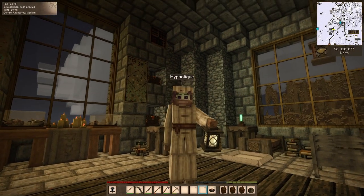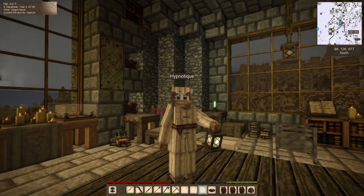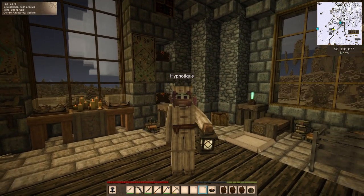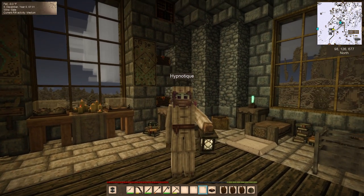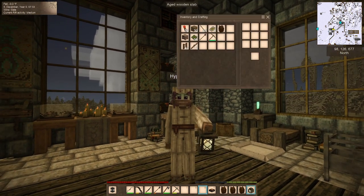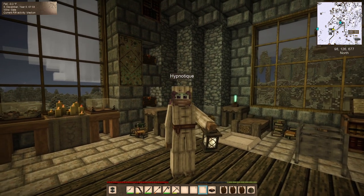Hey guys, welcome back. I'm Hypnotic and this is Vintage Story. It's a beautiful day in Acantha, snowy and cold, but at least it's not snowing. Thank you for being back with me. Today we're going to go back to our south base. I have a bee skep in my inventory and we're going to go plant berry bushes and get out of the snow for a bit.